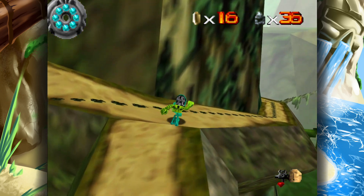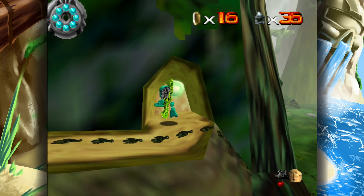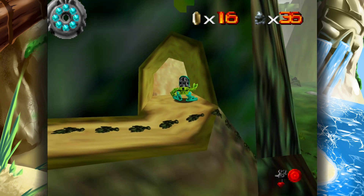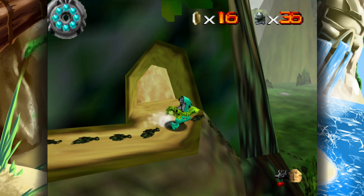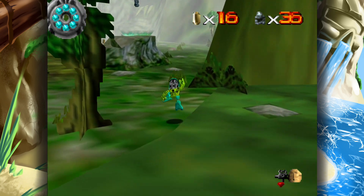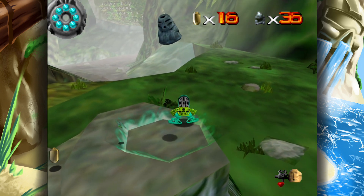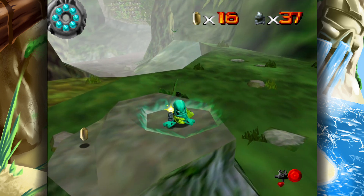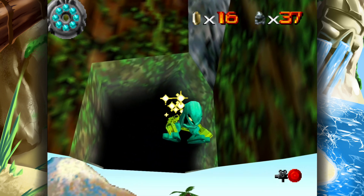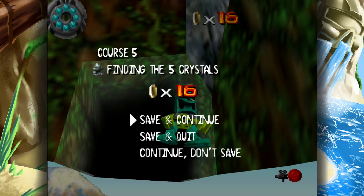Let's go this way, follow the ants - the five crystals have been collected, now we can collect the toa stone. Five crystals is complete, let's jump back in.